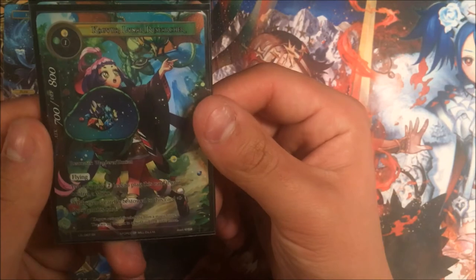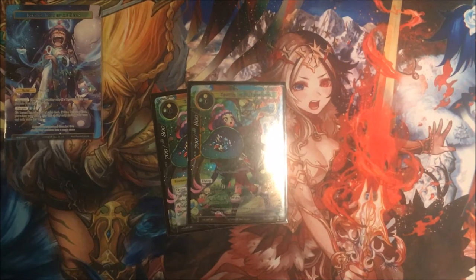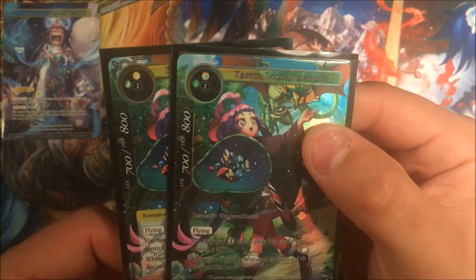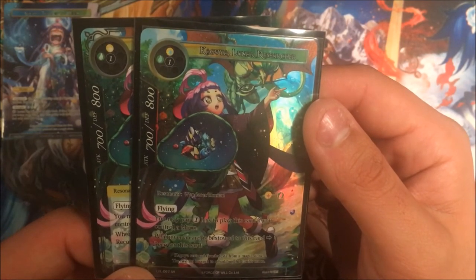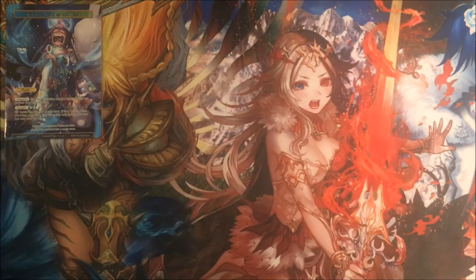Next one is Kaguya, Lunar Researcher — her in creature form. She's a three-drop Flyer. It can be one cheaper if you have a moon, but we don't do that. Whenever an addition is bestowed to it, you can untap it and attack again. We were running two of those in the deck. This episode is being fueled by McDonald's — all of your late-night food from McDonald's. Please sponsor us, McDonald's.